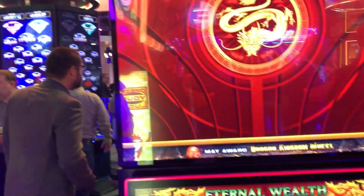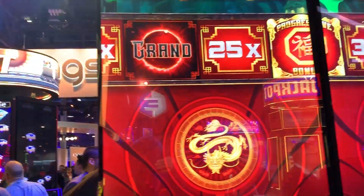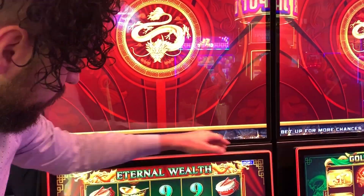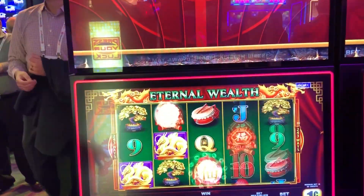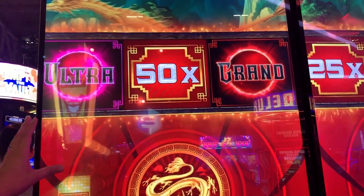The unique feature we have in this game is that this wheel up here is a community accumulator. Whenever a wild lands, it will shoot traces up there, and the wheel will move down.